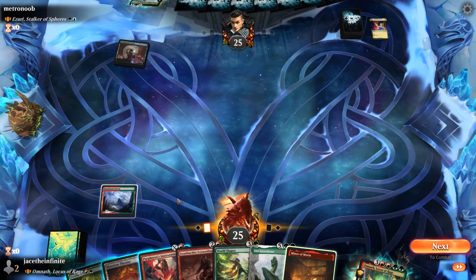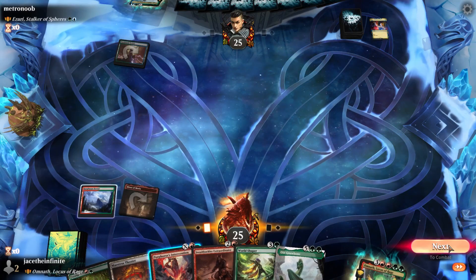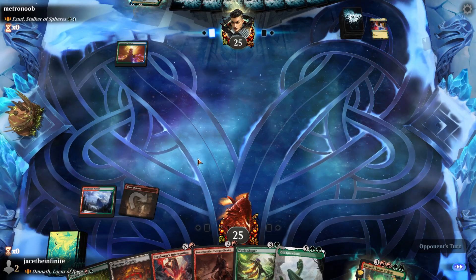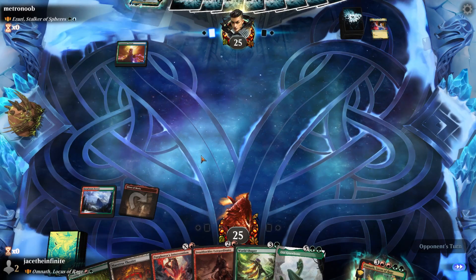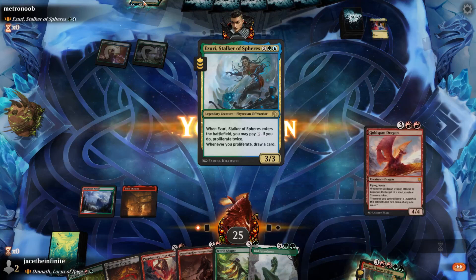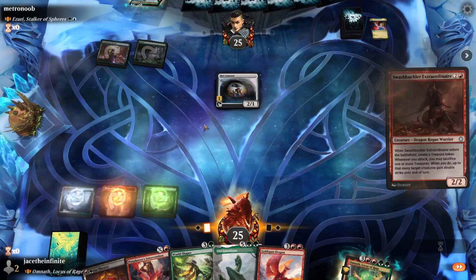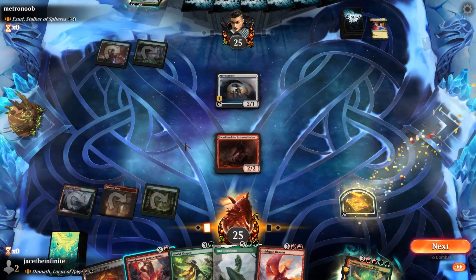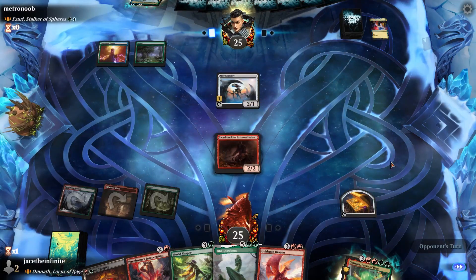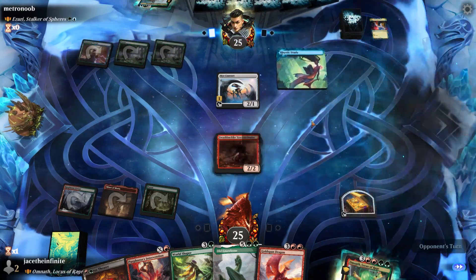Do we do another tapped land? Probably fine — Mines of Moria — no, nothing, we ain't got nothing to do. Without a tapped land, our movement with Swashbuckler Extraordinaire. Here's a forest, here's Swashbuckler Extraordinaire. Next turn swings at me — theoretically we could trade. Christic Study, huh, okay.